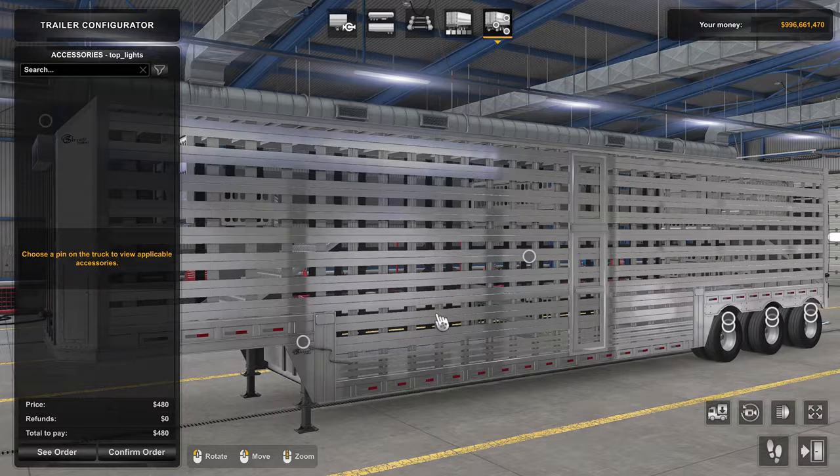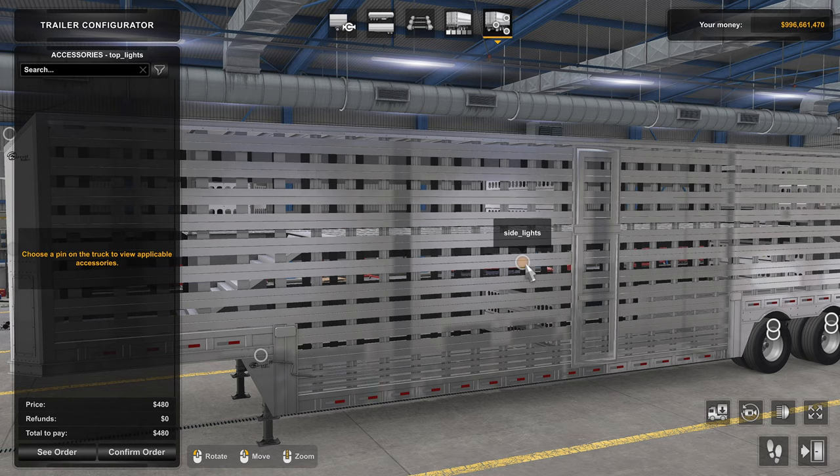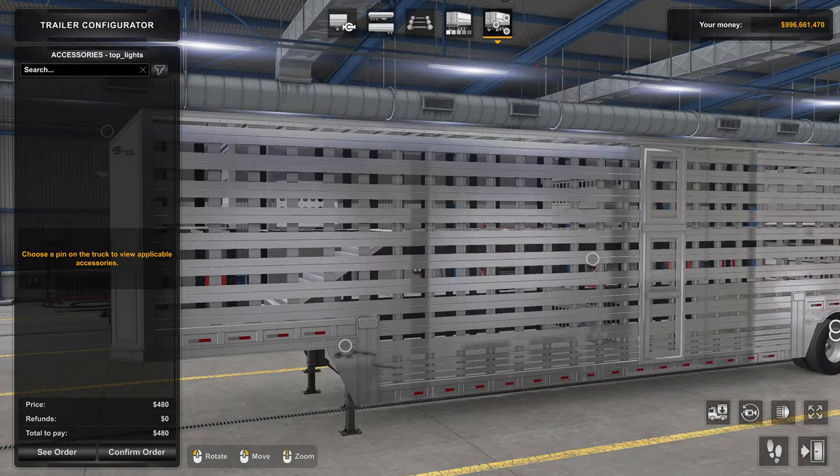Step one: we need to know what these accessory slots are called so we can put them into the KSW light pack open def and get them working. This one is called 'side_lights' and this one is 'top_lights'. We need to add those to the open def, so let's do that.